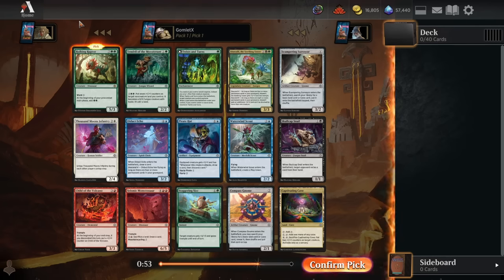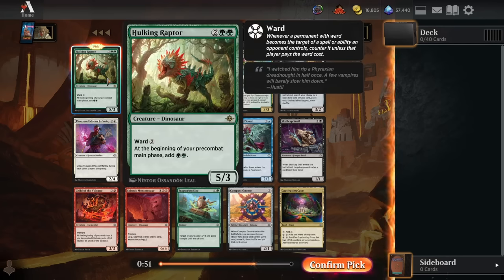Let's get into the draft. We've got a pick-one-pack-one Hulking Raptor here, which is a sweet dinosaur. It's a 4-mana 5/3 with Ward 2, so it's hard to target, and at the beginning of your pre-combat main phase, you get double green. So if you can play this on curve, you can start spitting out so many dinos so quickly — it's pretty disgusting.